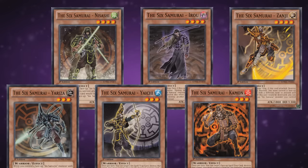The level 3s are Yaviza, Yaichi, and Kamon, with 1,000, 1,300, and 1,500 attack respectively, and the level 4s are Nisashi, Iro, and Zanji, with 1,400, 1,700, and 1,800 attack.